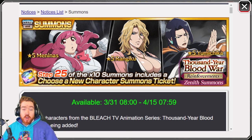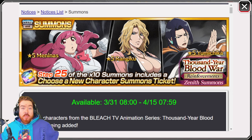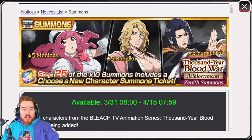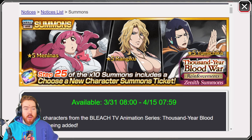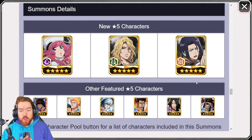Rangiku looks to be a fun character that I'm very eager to try out in the Guild Quest to see how she performs there. Menina — I like all the Bravos. She's a Brave Battle character, but I actually like Brave Battles and I do want to try her out. And then Yumuchika — he's a Guild Quest character. He's the character I kind of want the least given that it's Yumuchika paired with Rangiku and Menina, but I do care about Guild Quest and Yumuchika is going to be really good there. So I definitely want to do a few summons.